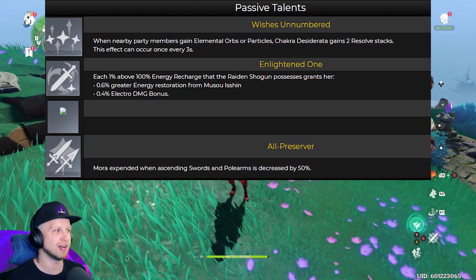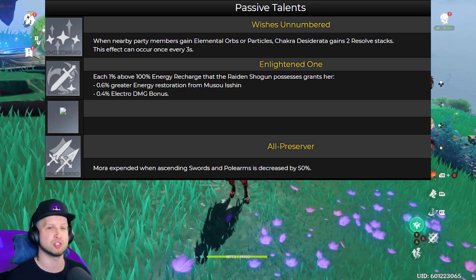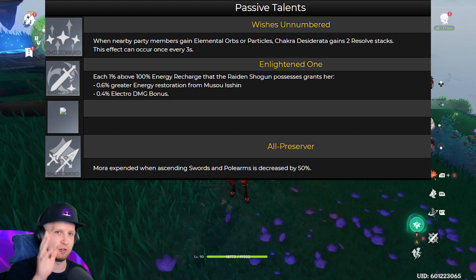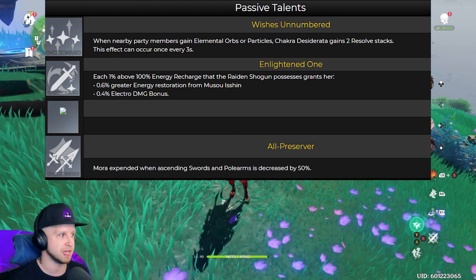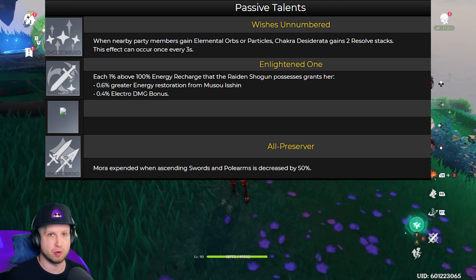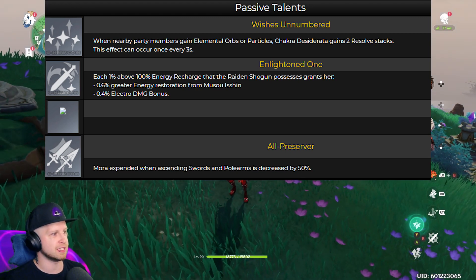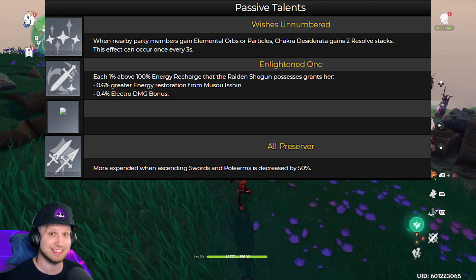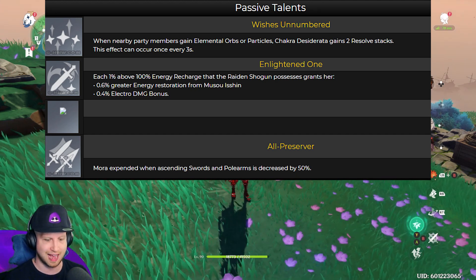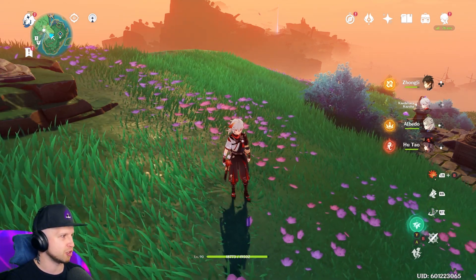The second passive is Enlightened One — this is how she's built. Each 1% above 100% energy recharge that Raiden Shogun possesses grants her 0.6% greater energy restoration from using her ult. On top of that, she will also gain 0.4% electro damage bonus for every 1% over 100% energy recharge. And then there's her last passive: Mora cost when ascending swords and polearms is decreased by 50%. That's actually an insane passive that saves people lots of Mora. When you level her up, she is going to ascend with energy recharge, which totally makes sense.